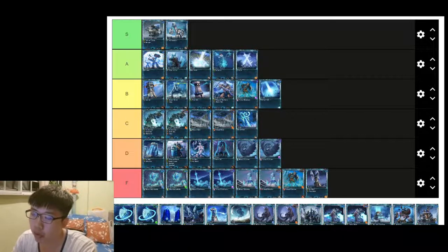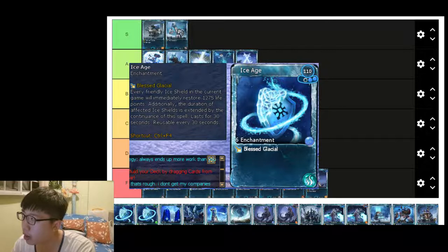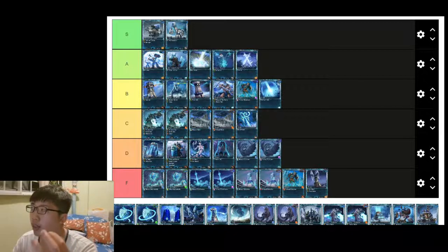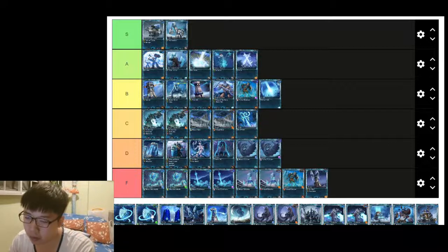Ice Age has been buffed because of Code of Protection. The nature affinity version is basically like a Regrowth, while the frost affinity acts like an Avatar of Frost ice shield — but the unit must already have an existing ice shield for it to apply. In Code of Protection, you usually want Regrowth's overtime heal rather than an instant heal, since if your units are at three-quarters health an instant heal might not be fully leveraged. So the nature affinity Ice Age is A tier, and the frost affinity is C tier.